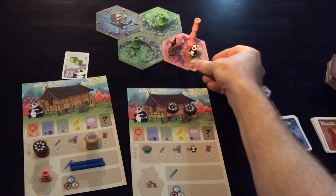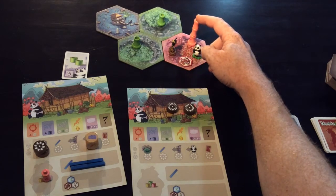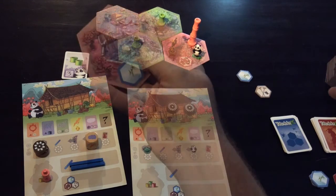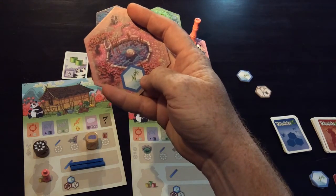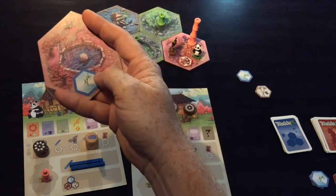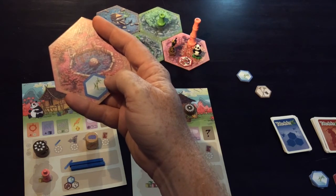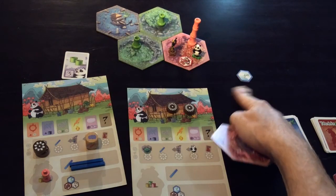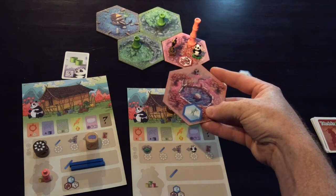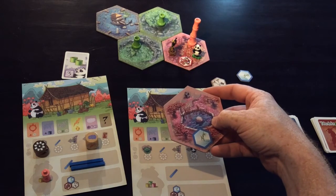The third token, if placed on a tile, means the panda is not able to eat any bamboo on that tile. Some tiles you pick up will have those markings on them already — they mean exactly the same thing but are not movable. If a tile already has an improvement on it, one of the hexes can't be added later. Whether permanent or movable, once they're down they can't be moved or changed.